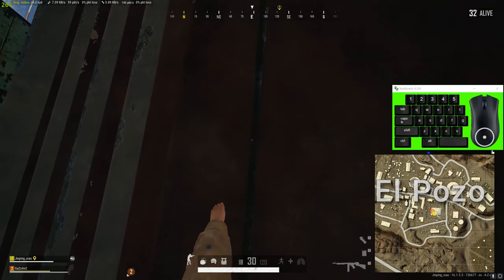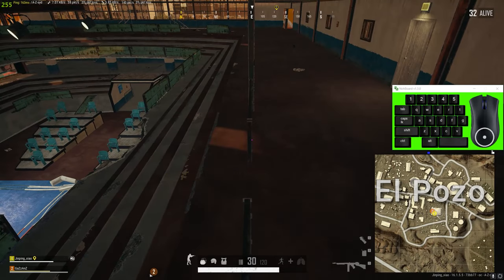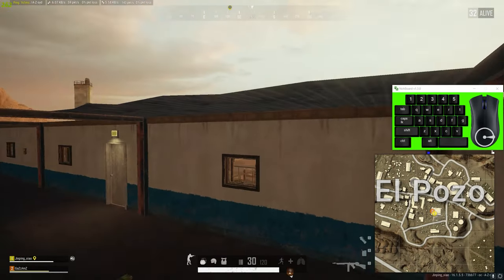You're going to unarm, look down at the railing, make sure you're on it, sprint forward, and then jump to the right.